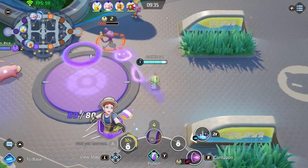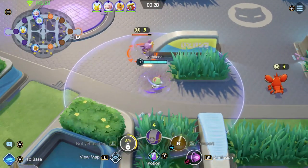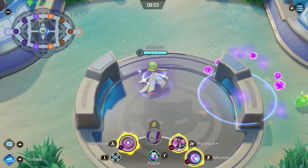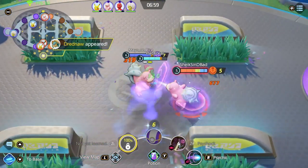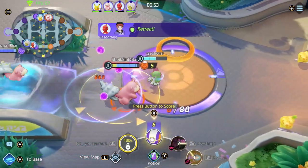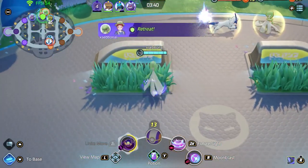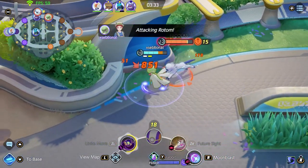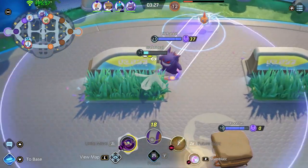At level 6 you evolve into Kirlia and get to choose between Psyshock and Future Sight — both are AoE attacks that do a lot of damage. With Psyshock you select an area and it attacks 3 times in that zone; you can still aim after every attack by moving around, not with your right stick. Every time you hit an enemy Pokemon the move's cooldown reduces. With Future Sight you choose a larger area where a delayed explosion spawns and slows every Pokemon hit. I would go for Psyshock — Future Sight is a little easier to dodge, but if you can land it and combo it with other abilities it does a lot of damage.